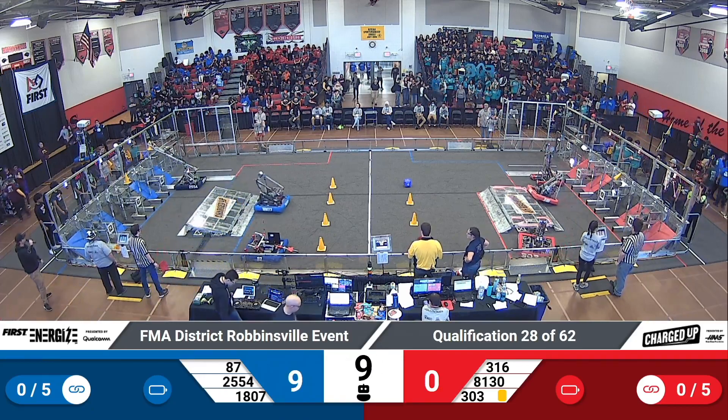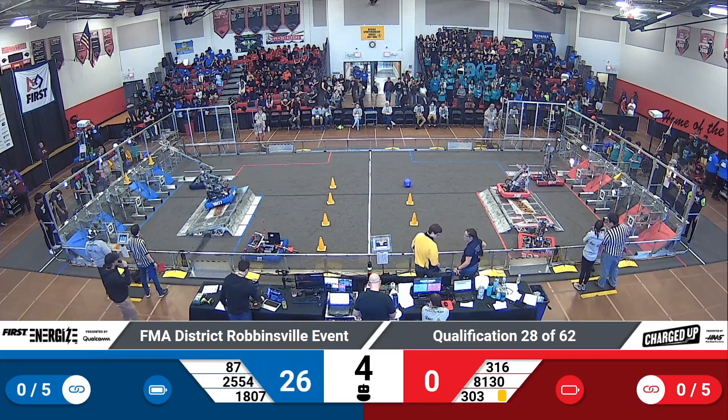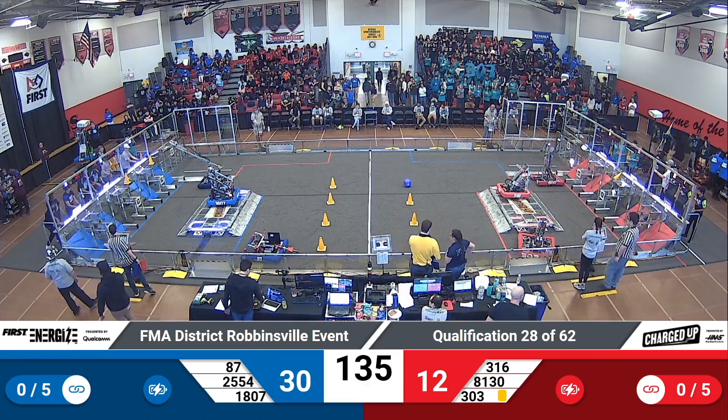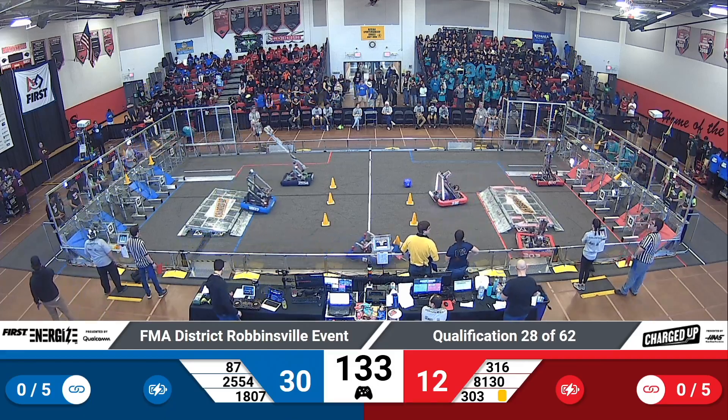1807 Redbird Robotics slamming a cone under the high node for the Blue Alliance quickly, then going to dock and engage for Blue. 316 doing the same. Red Alliance ahead right now, 30 to 12 — an 18-point advantage for Blue.